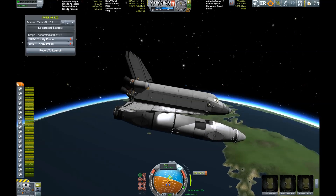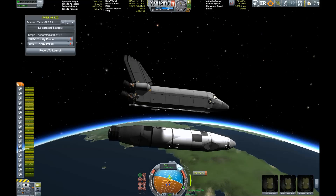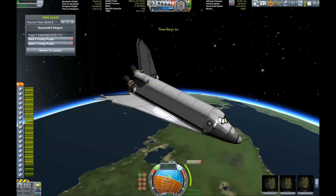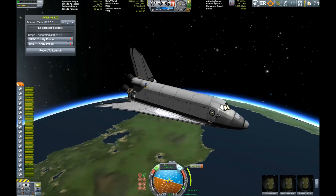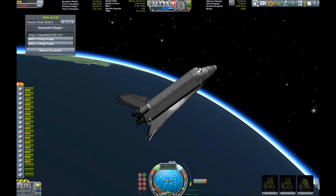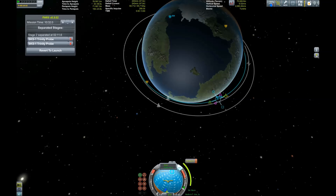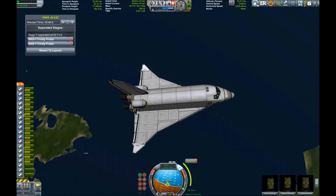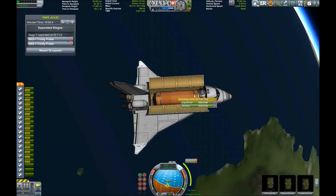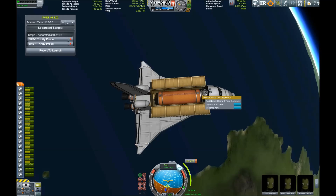After releasing the big fuel tank, I fire up the monopropellant engines which I'm using for the orbital maneuvering system. As you may notice, I messed up the alignment a little bit - the shuttle always likes to pitch up when I activate the OMS. But I can manage if I don't throttle up too much, and here we go - we're starting our mission.